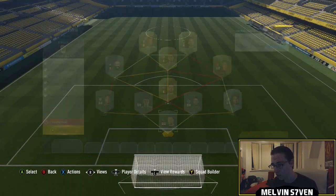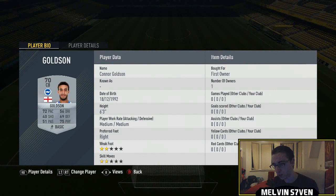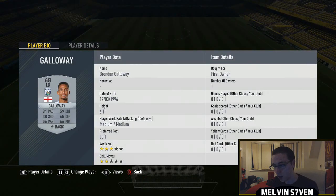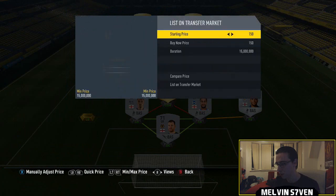I've got Lonergan as goalkeeper, Rawson and Goldson as center backs — they're all English and all from the Championship, so that's one nation and one league done. I can't use the Championship anymore, so we move on to the Premier League.